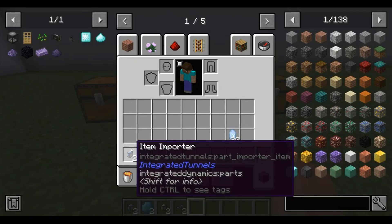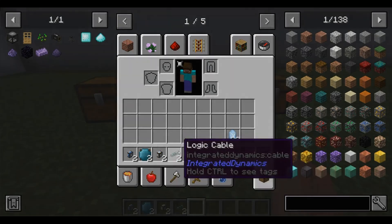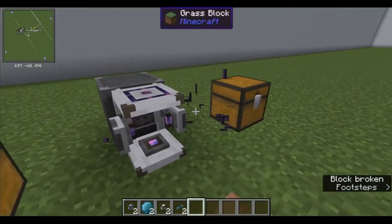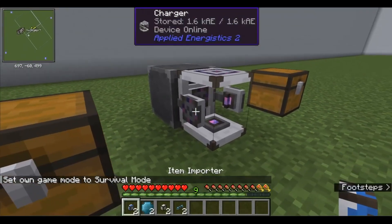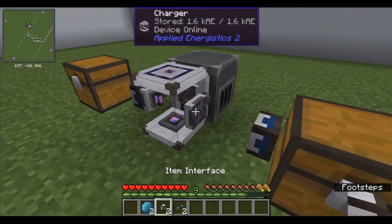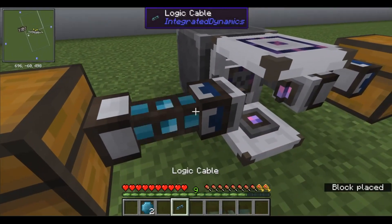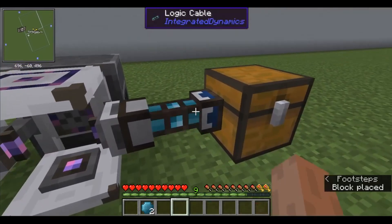Automation using Integrated Dynamics and Integrated Tunnels mods shows us that the more options the mods offer, the more complicated simple automation becomes. However, this is my favorite group of mods. Don't forget to place an empty variable card in each item importer by default, and the target container must end with an item interface.